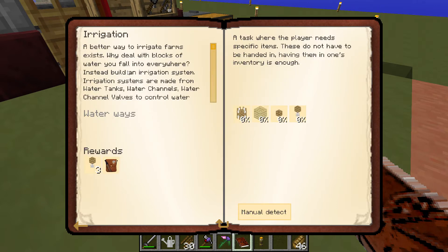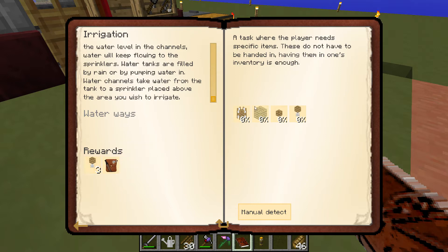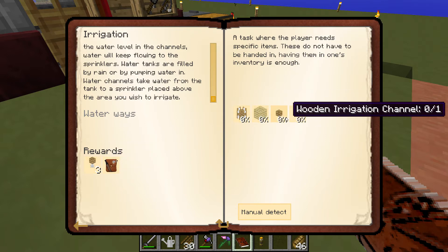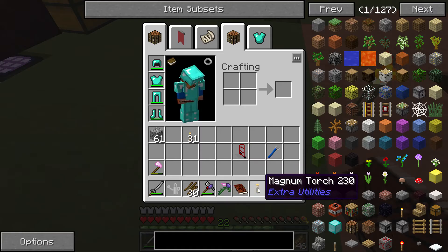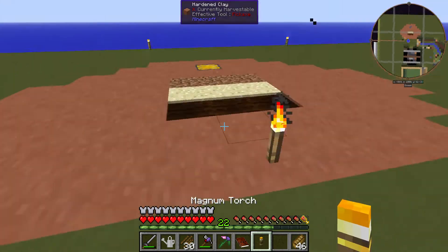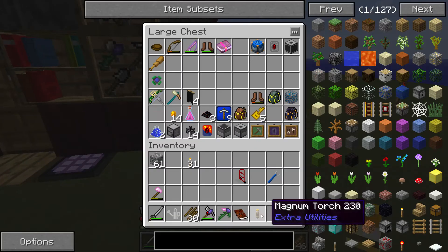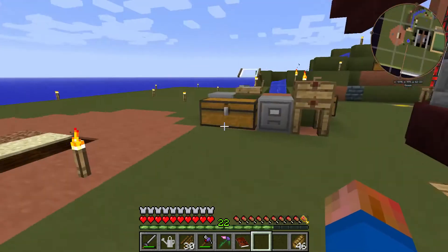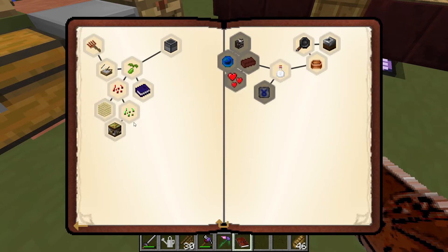A better way to irrigate farms exists — why deal with blocks of water everywhere? Instead, build an irrigation system made from water tanks, water channels, water channel valves. Tanks are multi-block; as long as the water level inside the tank is higher than the water level in the channels. It wants us to build a wooden channel valve, a wooden water tank, a wooden irrigation channel, and a sprinkler. We did get a magnum torch from that last reward, which is a cool block — it has some properties to stop mobs from spawning. When I open my gateway into the nether, that's going to be something I want to use.